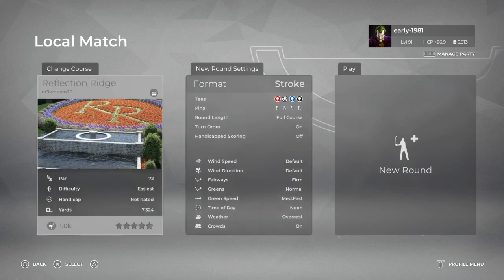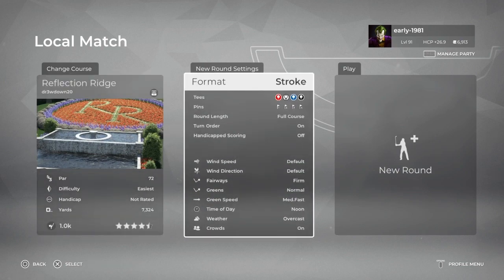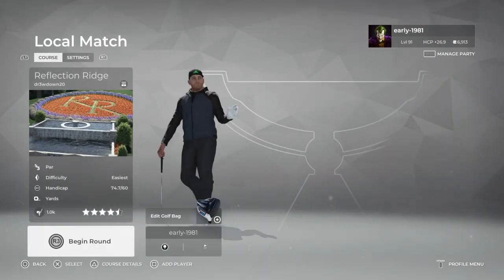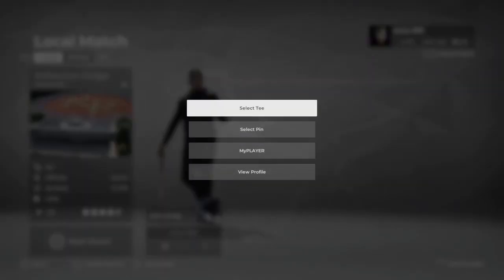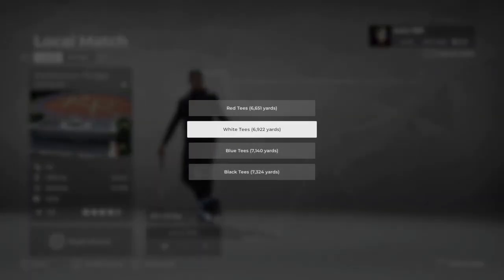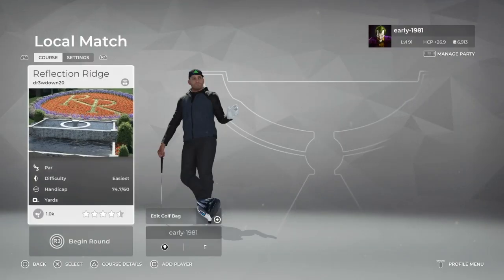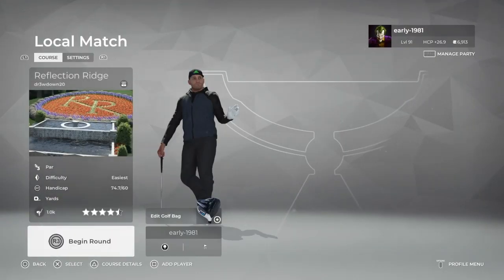Let's take a look at the course details. As always, we're leaving everything at default. Fairways are firm, greens are normal, and green speed is medium fast. We do have four tee options and we're going to be playing from the black tees, which are playing 7,324 yards, and as always pin set number one.